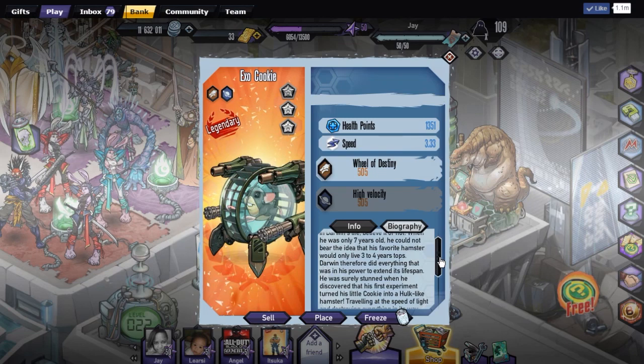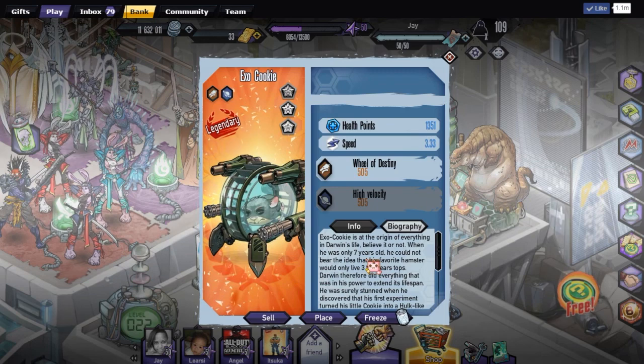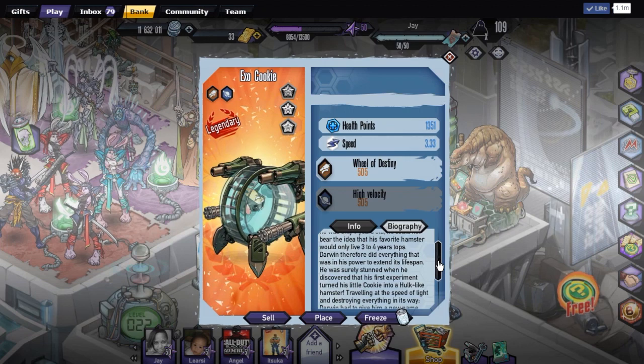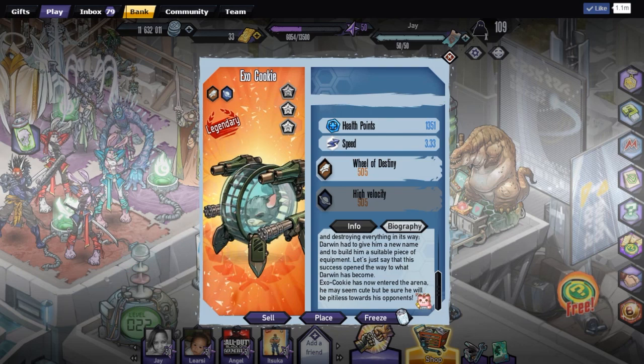Let's read its biography and info. Exo-cookie is at the origin of everything in Darwin's life, believe it or not. When he was only seven years old, he could not bear the idea that his favorite hamster would only live three to four years tops. Darwin, therefore, did everything that was in his power to extend his lifespan. He was surely stunned when he discovered that his first experiment turned his little cookie into a hulk-like hamster, traveling at the speed of light and destroying everything in its way. Darwin had to give him a new name and to build him a suitable piece of equipment. Let's just say that this success opened the way to what Darwin has become. Exo-cookie has now entered the arena — he may seem cute, but he sure will be pitiless towards his opponents.